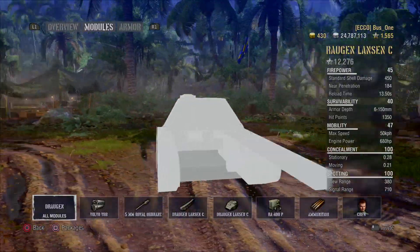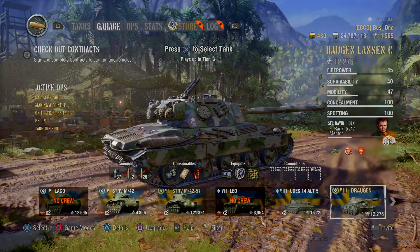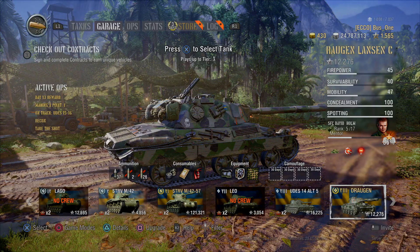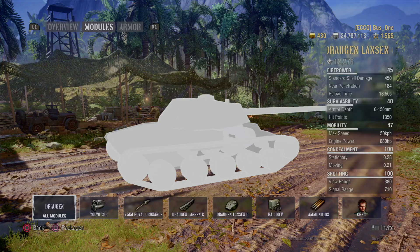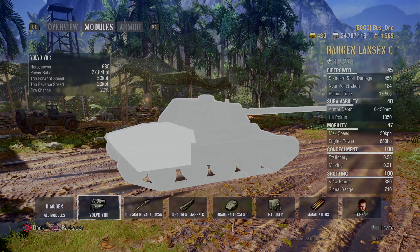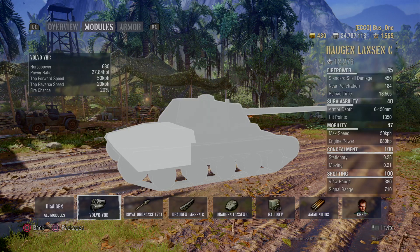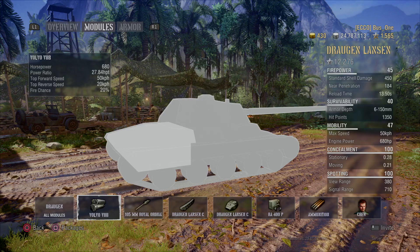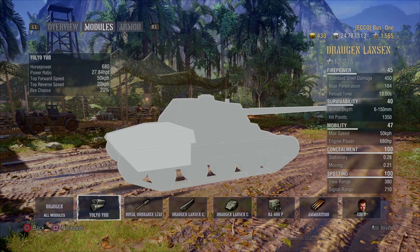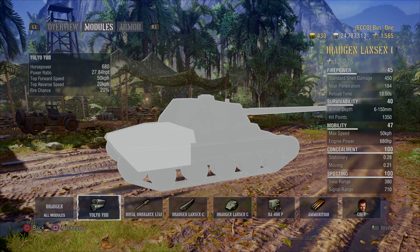It's tight, I like this tank. We got to look at the stats on how fast it goes. It's a V8B engine and the speed is up to about 50 kilometers max. The engine power is 680 horsepower.